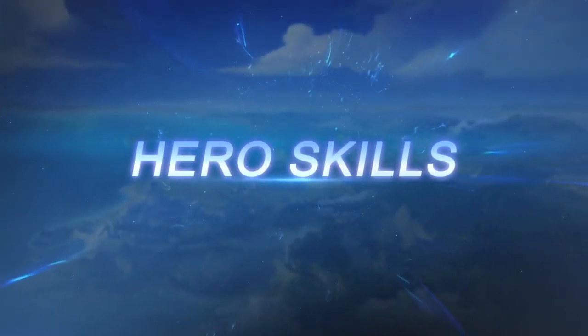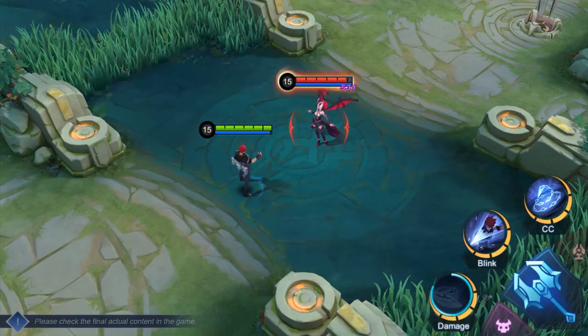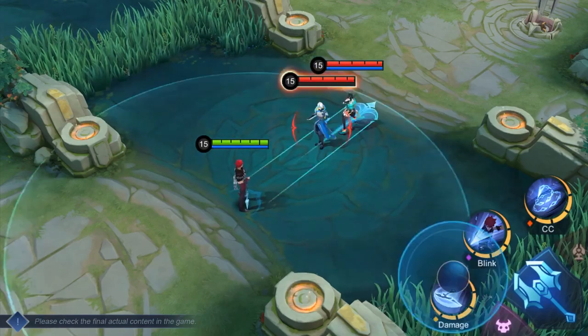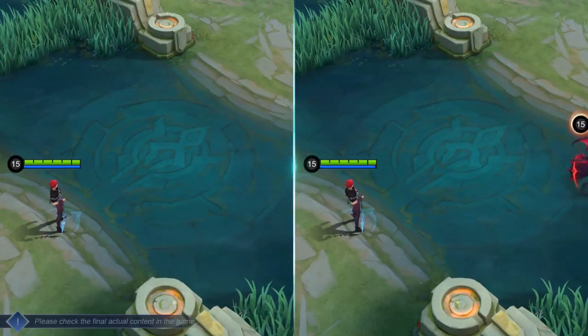Hero Skills. First skill: Scythe. Scythe is Julian's primary harassing tool. Julian hurls a Flying Scythe in the target direction, dealing damage to enemies in its path and slowing them.